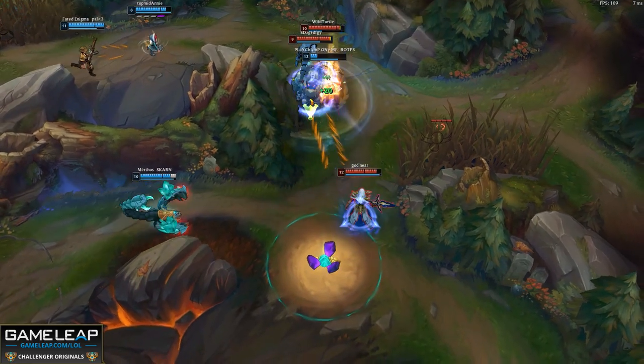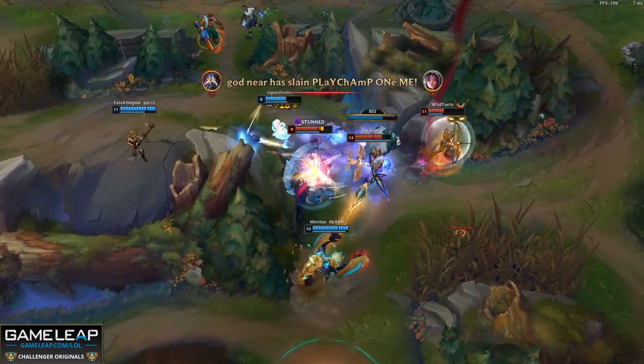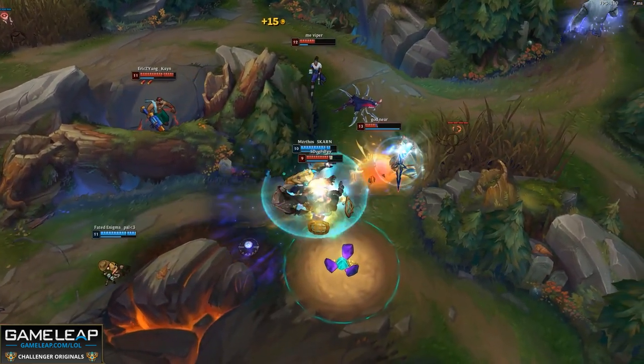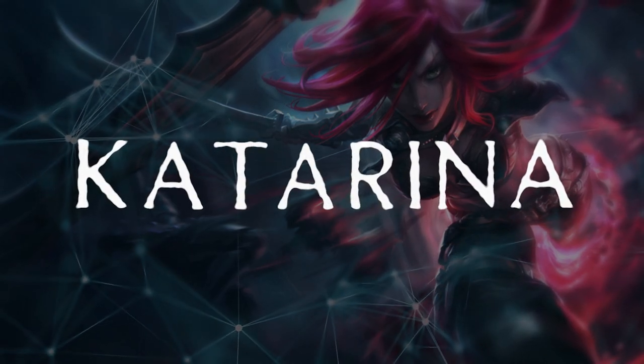If the enemy team doesn't really have a threat on you, forget Triumph — just take Presence of Mind for those Kassadin win moments. The mana increase and restoration makes for some absolutely disgusting late game plays. Speaking of AP assassins, we're not done yet because next up on our list is Katarina.